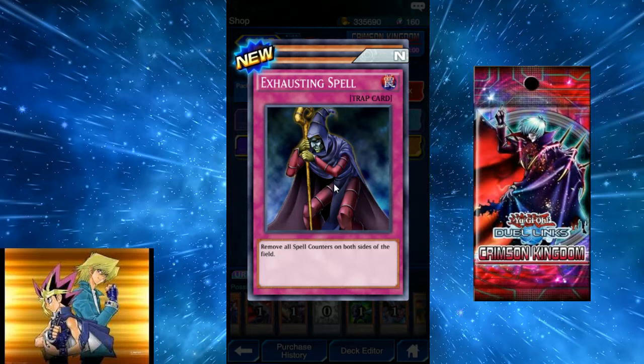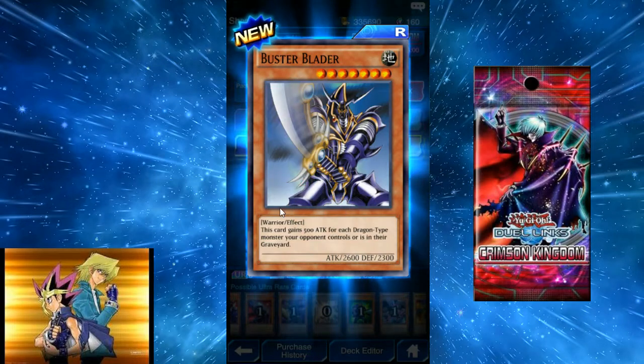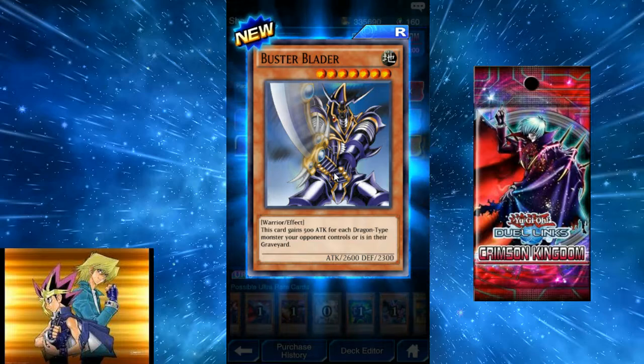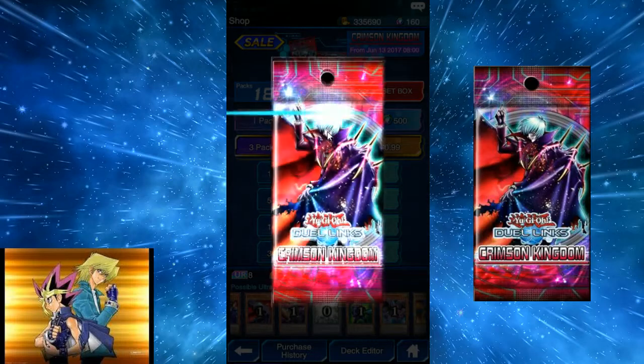Exhausting Spell: remove all spell counters on both sides of the field — basically a better spell counter vacuum cleaner. Then a glossy Buster Blader: this card gains 500 attack for each dragon-type monster your opponent controls or has in their graveyard. Buster Blader is such a badass card, but it's not that great in this game.